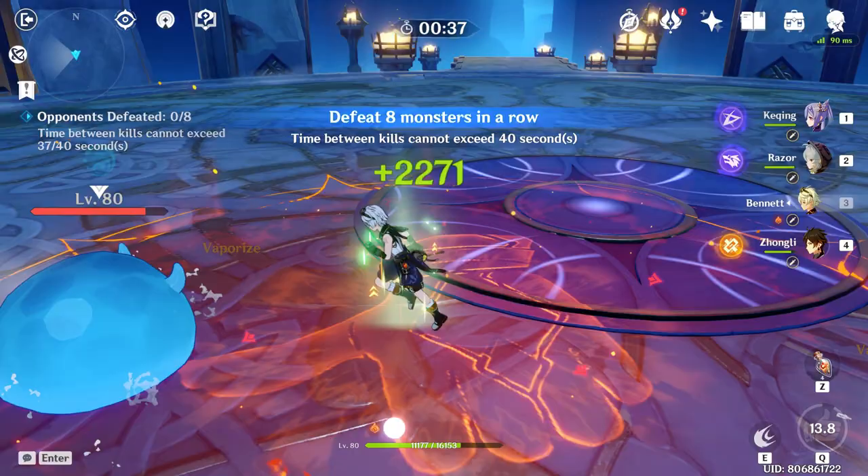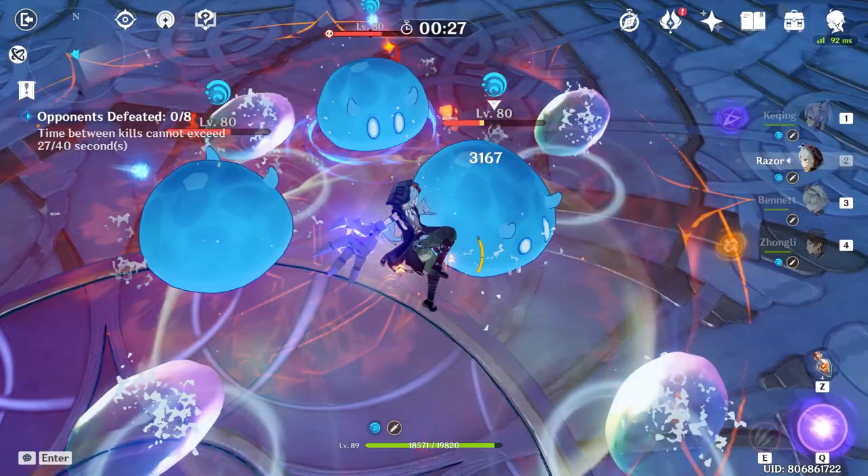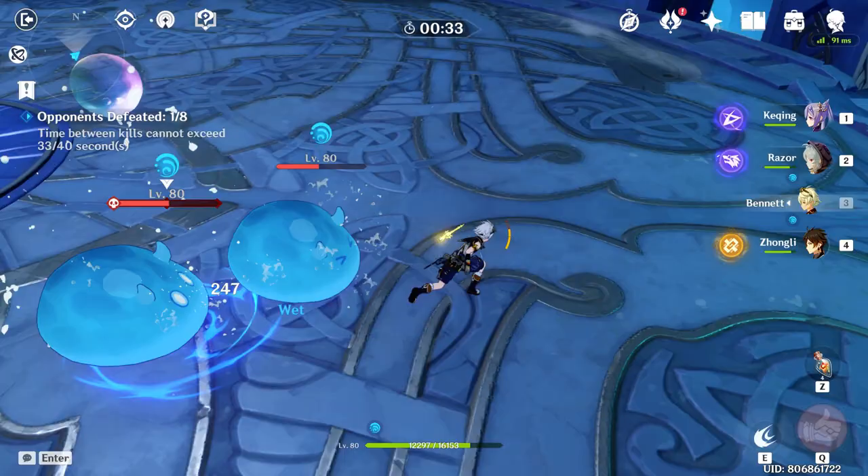I'm going to ultimate straight away. The debuff is applied. You can see here that my ultimate cooldown is only 15 seconds on Bennett, which is reduced. I may have the wet element applied to me, but that is because of the slime — it's not really because of the debuff.